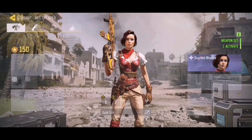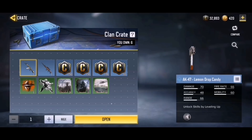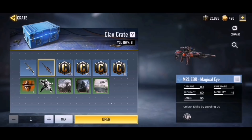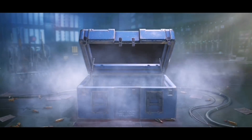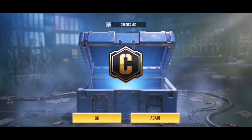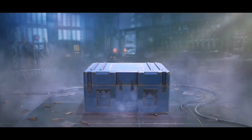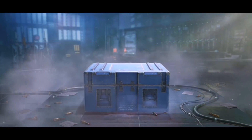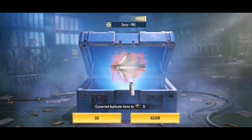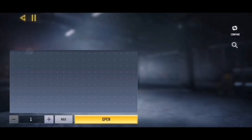We have six clan crates and eleven Wild West crates. Starting with the clan crates, hopefully we can get the AK-47 or the M21 EBR — both of these guns look pretty neat. Opening them one at a time: we got some credits, a spray, another duplicate spray for eight credits, more credits. The drop rate for the AK and M21 is probably less than 0.5%, and that's it for the clan crates.